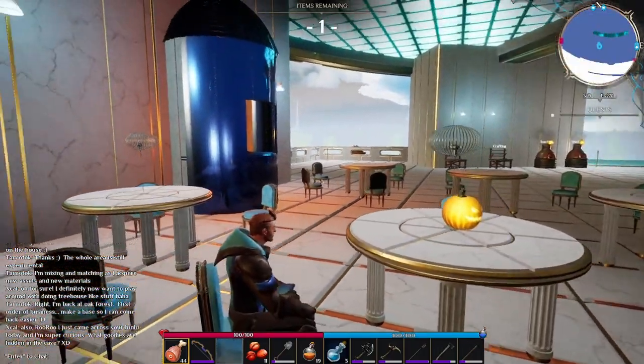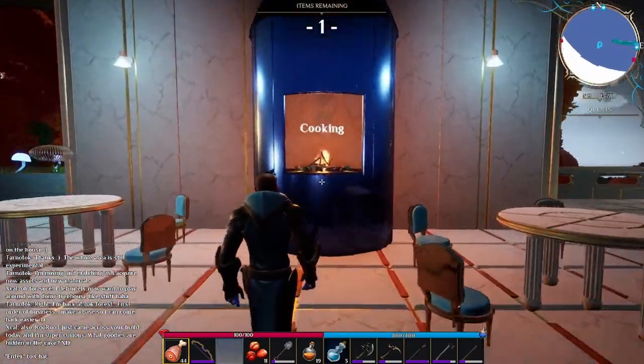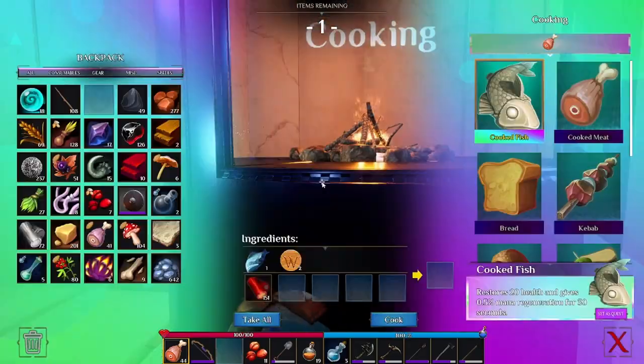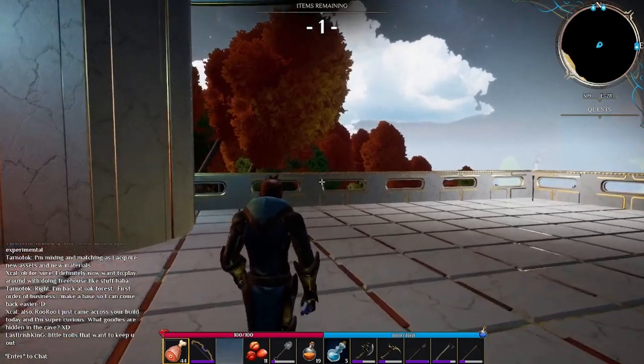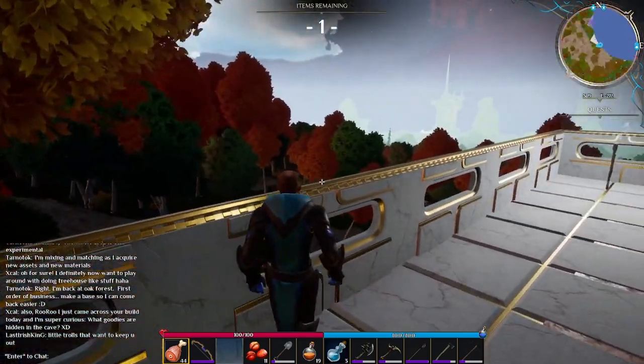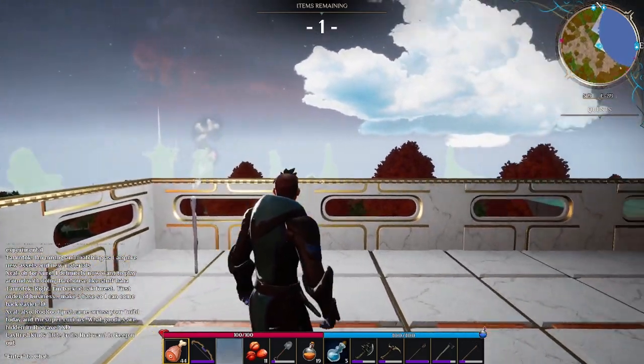Let's take a seat and just enjoy the view for a second. We then have this cooking station here where you'll be able to make any type of food that you can make in the game. If we go to the back of the build, we can see we have some balcony space here to look out at the city of Elysium, the floating island, as well as just observe the horizon.